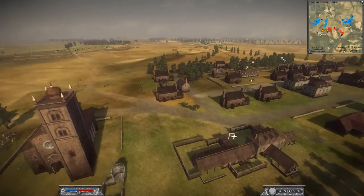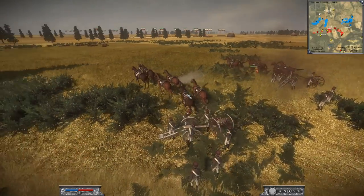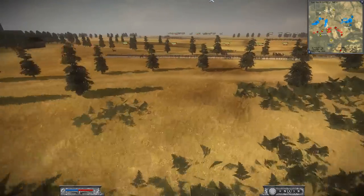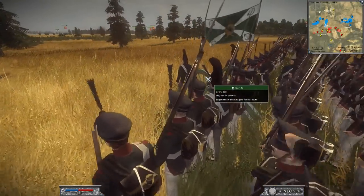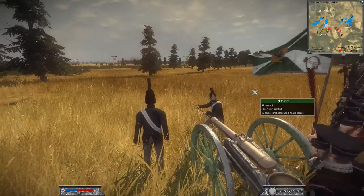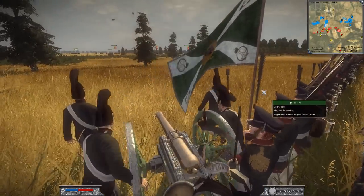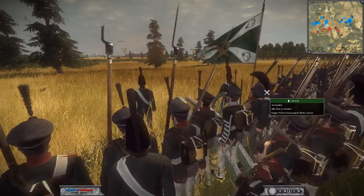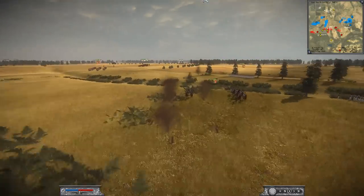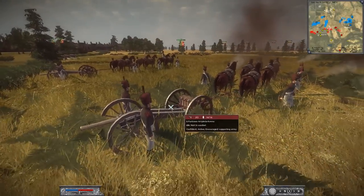The Polish are forming up, getting their line infantry ready, and setting up their artillery — a tricky location, but we're going to start a nice bombardment phase. The Russians have their artillery well protected with their grenadiers. Loading it up — these are trained experts. There he goes, and he's firing straight for the Polish artillery. The Polish need to quickly form up; he's unlimbering, trying to get the artillery in a good spot.